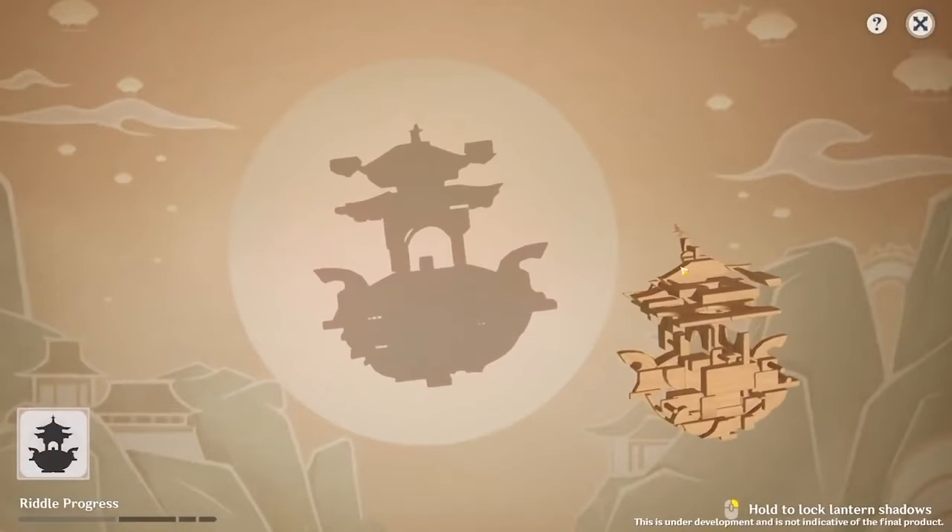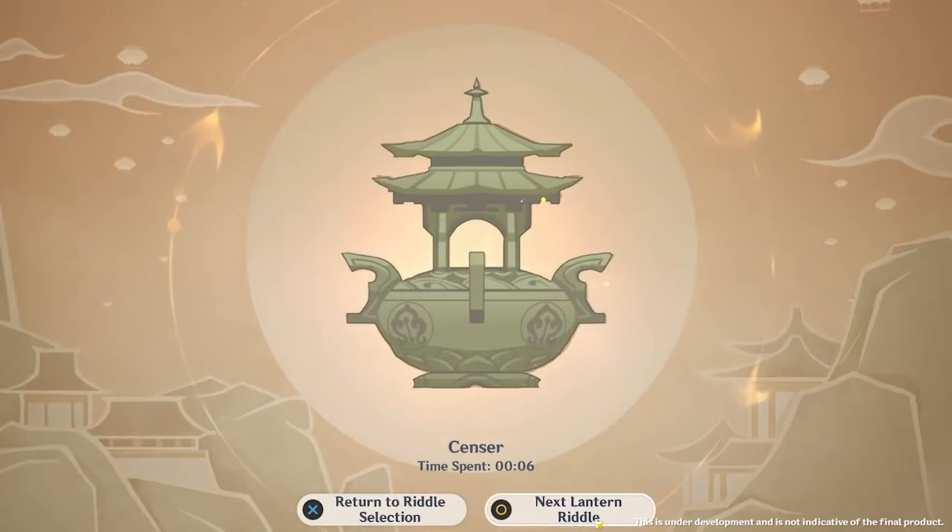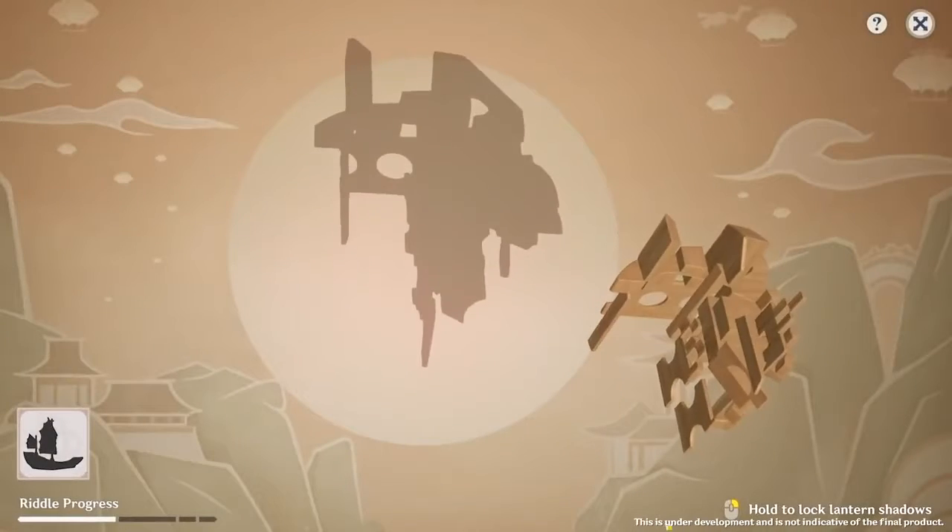Next up, it looks like we're going to be having sort of a shadow minigame. If you look at the bottom left, it seems that we're going to move an object to try to match the shadow image at the bottom left.